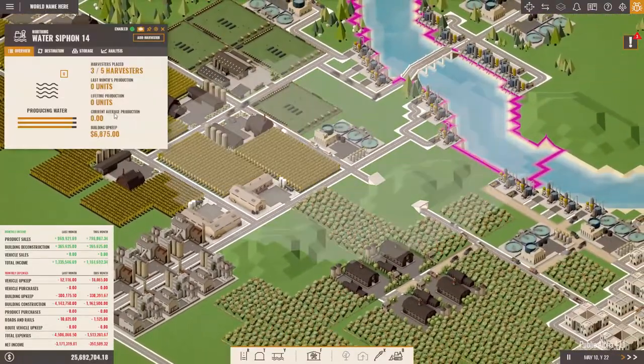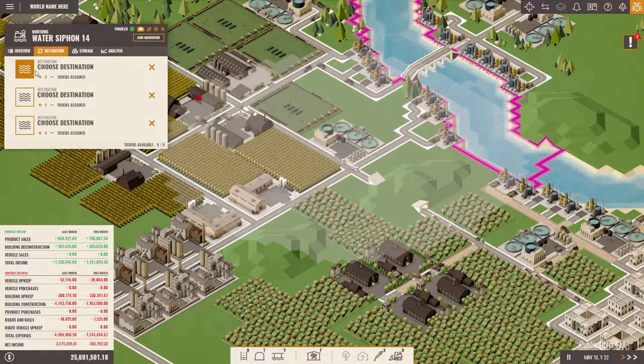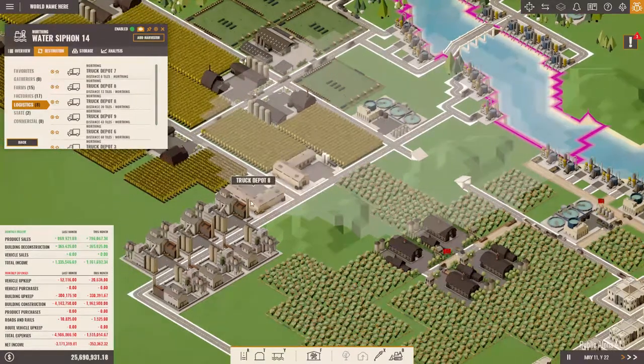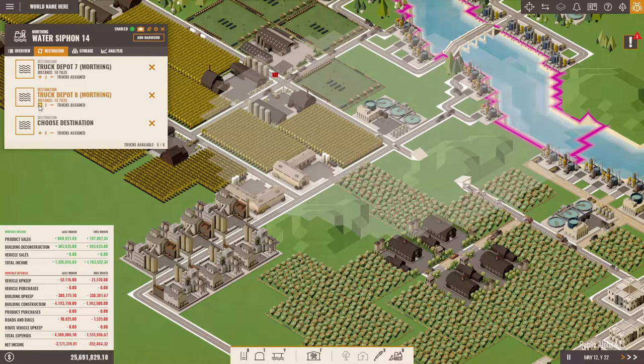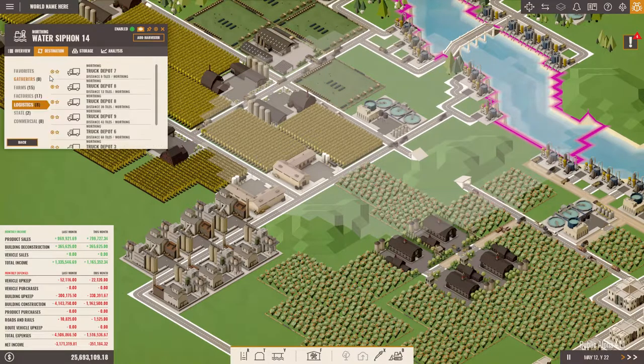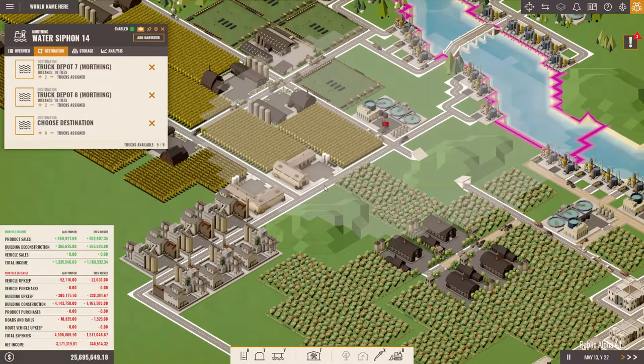So now this water siphon delivers water to the abstract depots seven and eight — correct? Seven and eight. With two each — two each should be fine.